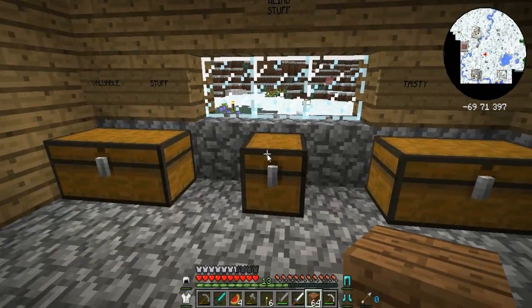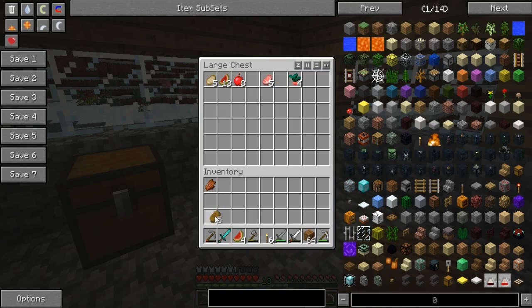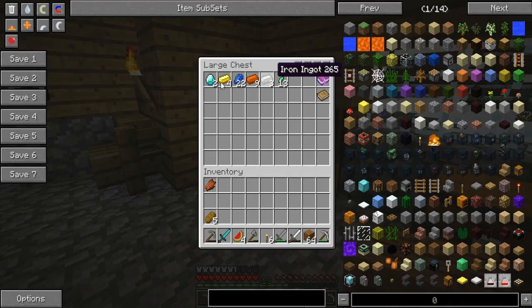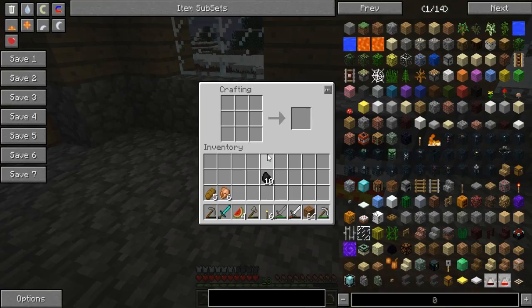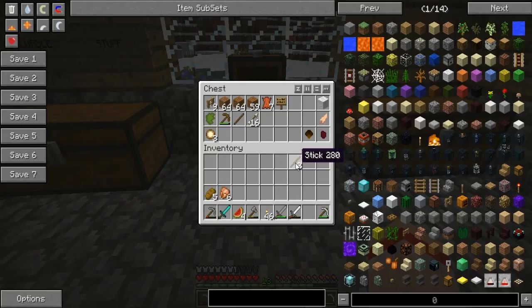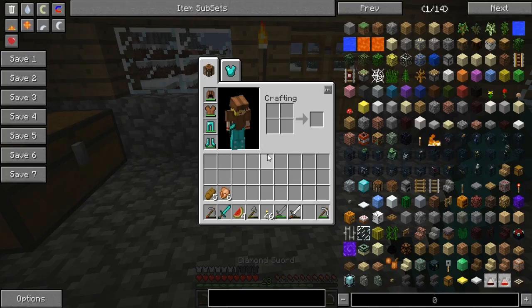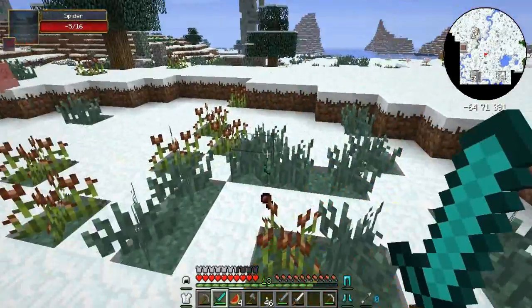Okay, before we go off to that building with all the nasties in it, I'm going to stock up. Let me make some more torches — I'm running pretty low. I've got some cooked chicken as well. Oh right, you can smelt rotten flesh to make leather, which is pretty cool — such a useful mod. Now I've got a lot more torches and I'm a bit better equipped to go explore that random thing. Probably going to die, but hey — looking pretty cool, let's do this, let's go explore!